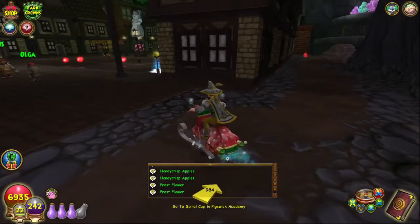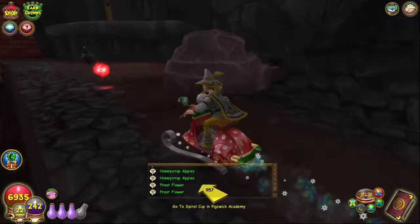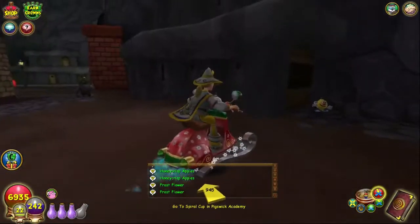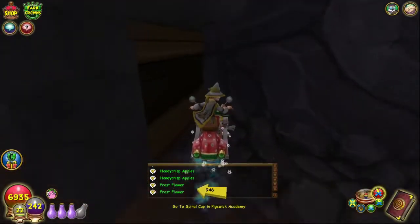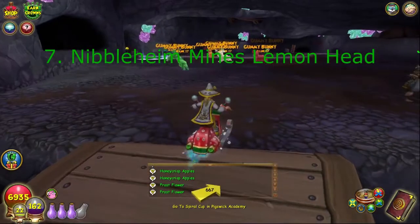For the Nibbleheim lemon head, from Hans and Olga and the whole group, go right behind the houses and take a right at this rock. Right next to this mole housing area you'll find the lemon head here in the corner, and it's located right here on your mini map.